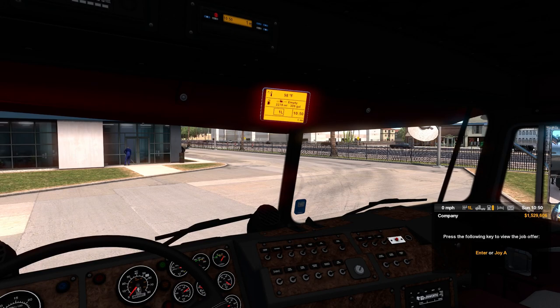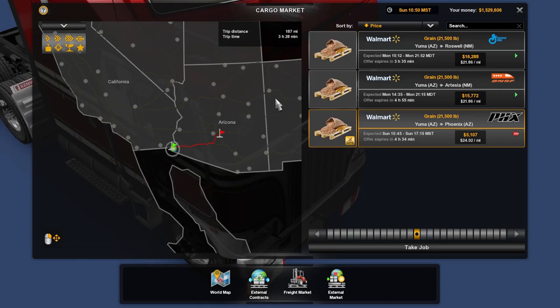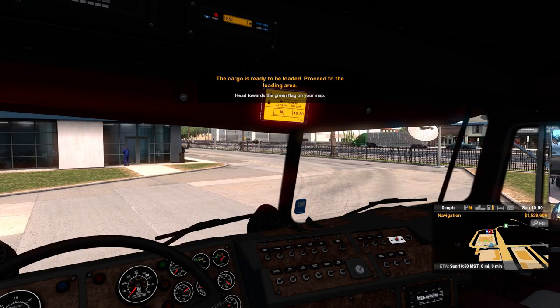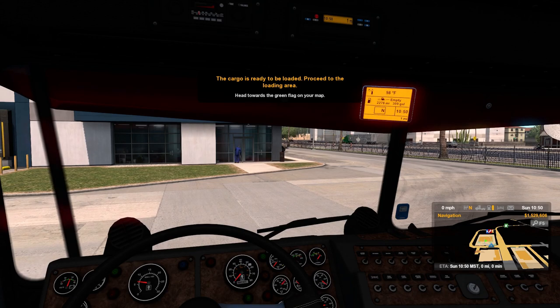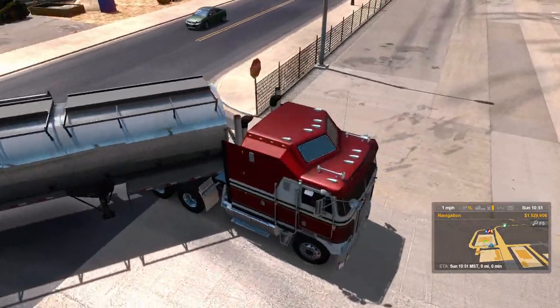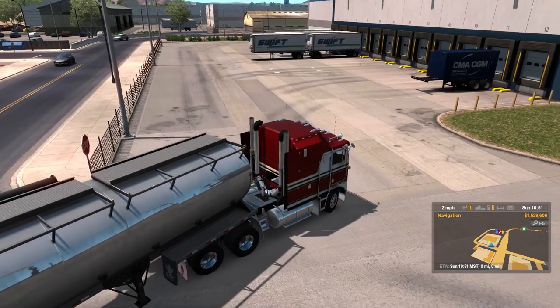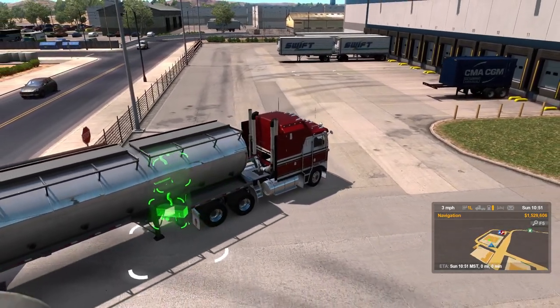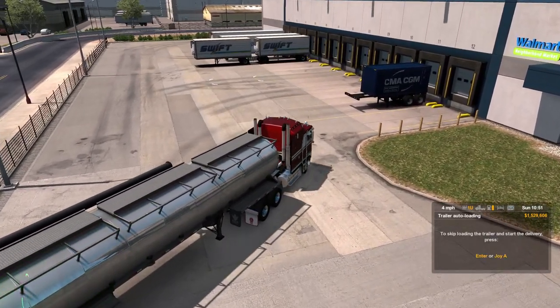Let's get our job going and then we'll take a look at the map and see if we can see those things. Phoenix — this is the job we want, we'll take it. It says load up right over there. Brake is off, let's go out here and get this cranked over so we don't hit the fence. Beautiful. So yeah, we'll load up and then take a look at the map to see if it makes any more sense when we have some drivers to look at.